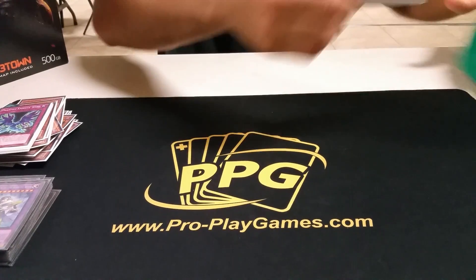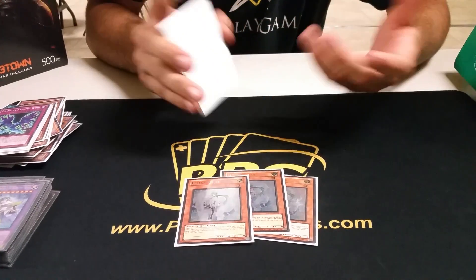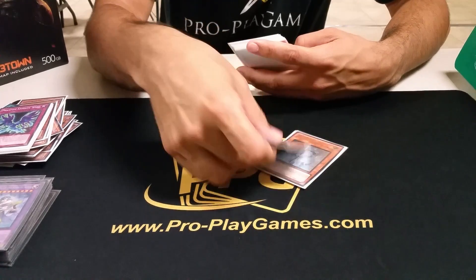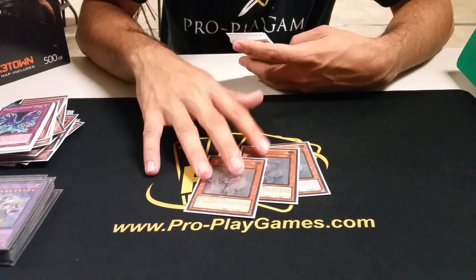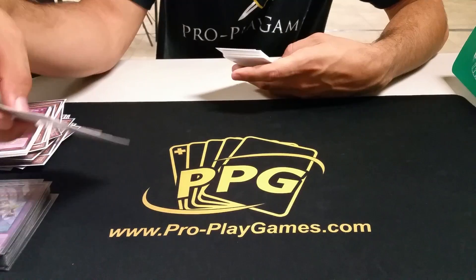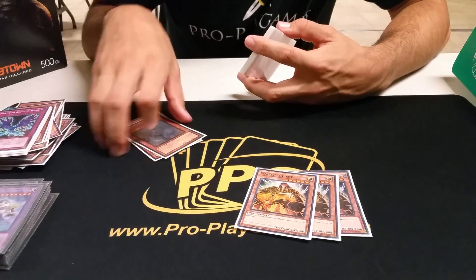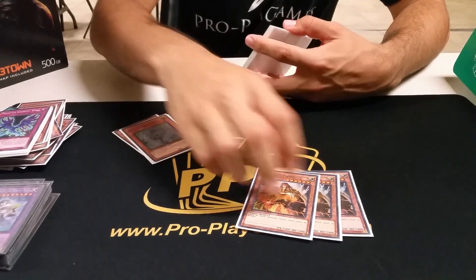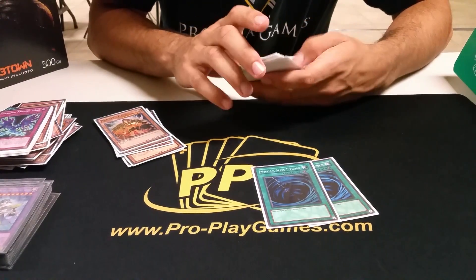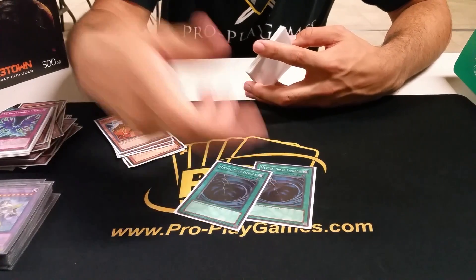For the side deck: you need three Veilers for sure in this format, just for the Domain Monarch matchup or any Monarch going second — you want something to stop their play. It's also really good against the Fire King Cosmo deck; you can stop a Clutch Tin Can or a Straw Man, it really stuns them. Three Majesties for the Cosmo matchup also — if they don't have Cosmojo, they're really not going to have an out. Two MSTs because I really need to get rid of Domain, and there are a lot of people playing the Clive, the Maia's deck now, so this also helps.